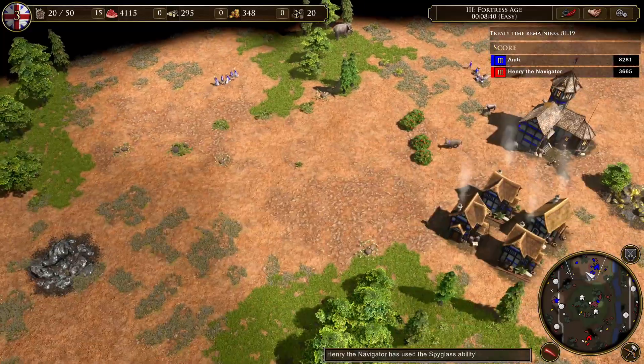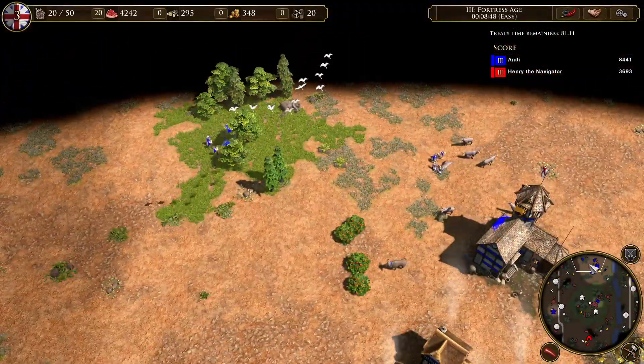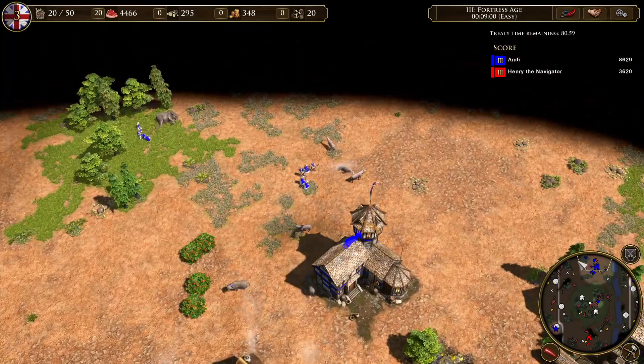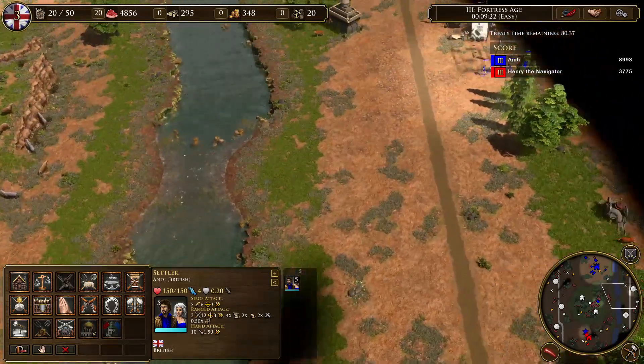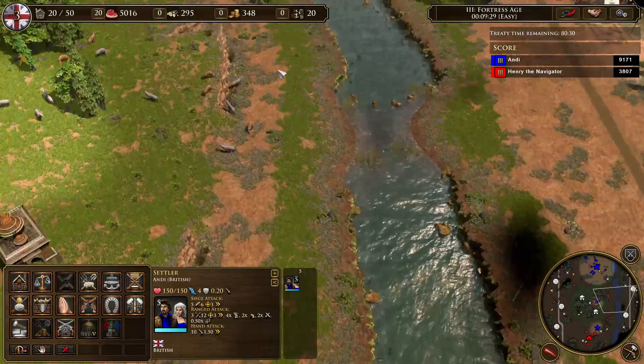To find out what the real gather rate is, I did some tests. My tests consist of 20 villagers collecting food and wood for a set amount of time and also with different upgrades. During the tests I made sure my villagers didn't go idle — if they went idle I sent them to the next herd or forest. So there should be very little idle time in these tests. I didn't herd any animals near my base; I just always sent them to the next herd and let them do their thing.